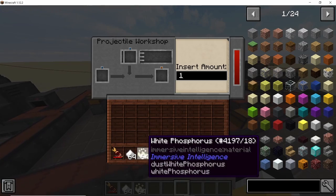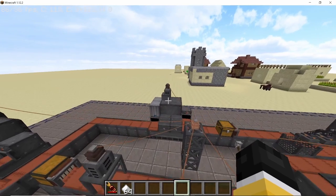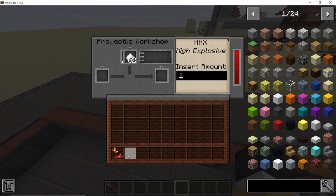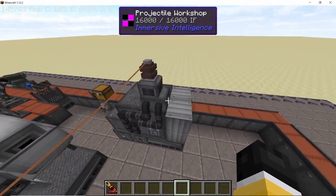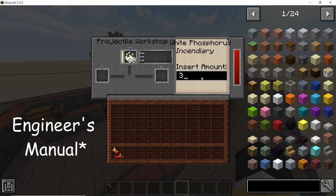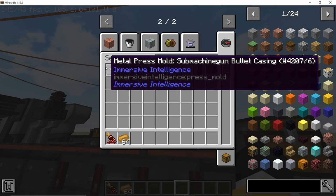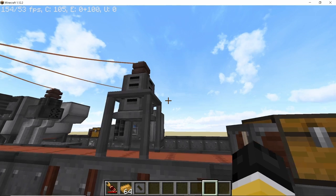We now have two workshops to fill the bullets. For the first one I am going with white phosphorus powder which will be our incendiary, and for the second one I am going with HMX which is an explosive. You can see all of the different types of insertable materials available in the engineer's workbench. You can also change how much powder will go into a bullet, but this will depend on the core that you are using.